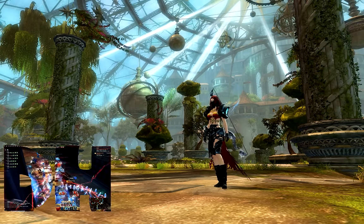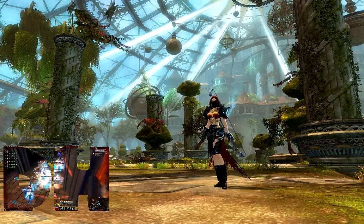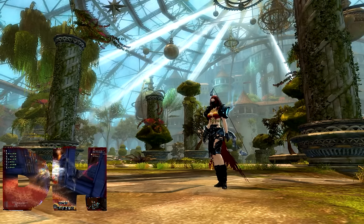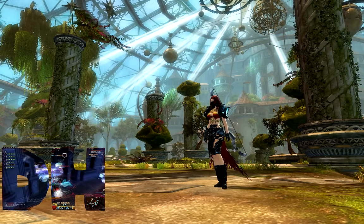As a Dragon Hunter, your Virtue of Courage is blocking attacks for 5 seconds, breaks down, gives you retaliation, stability, aegis and protection with this build. Wings of Resolve removes conditions, heals well, and gives you retaliation again. Retaliation is everywhere.